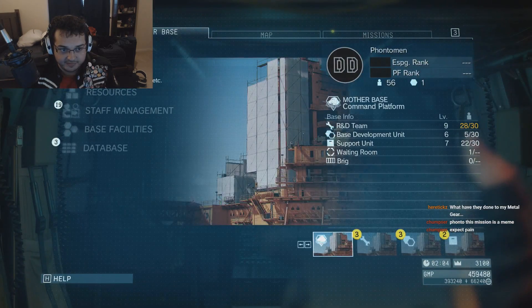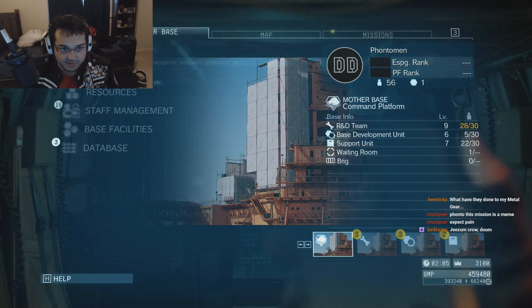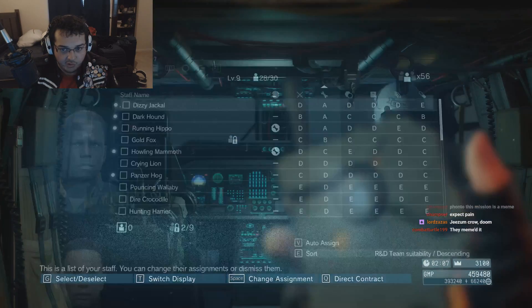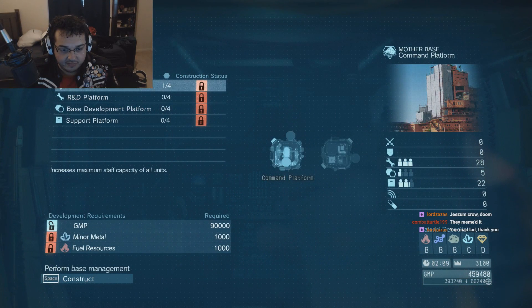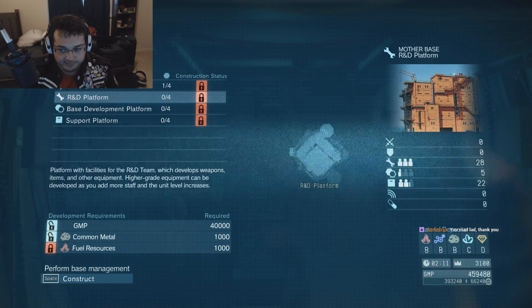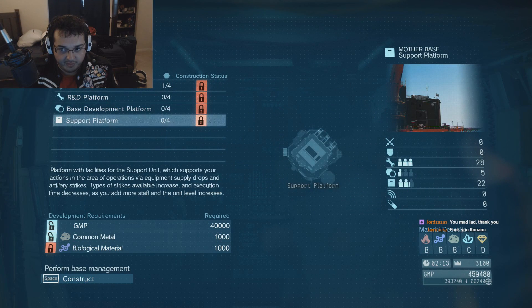Let's go to mother base. Development... base facilities, right. Okay, reward: minor metal, fuel resources. We need a thousand fuel. Base development platform, support platform.